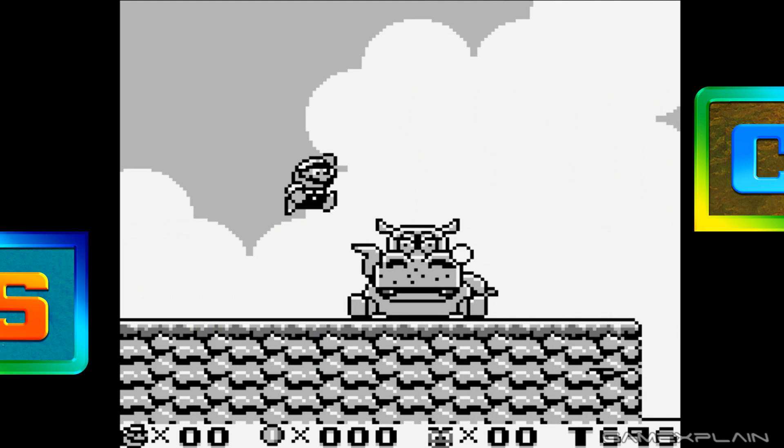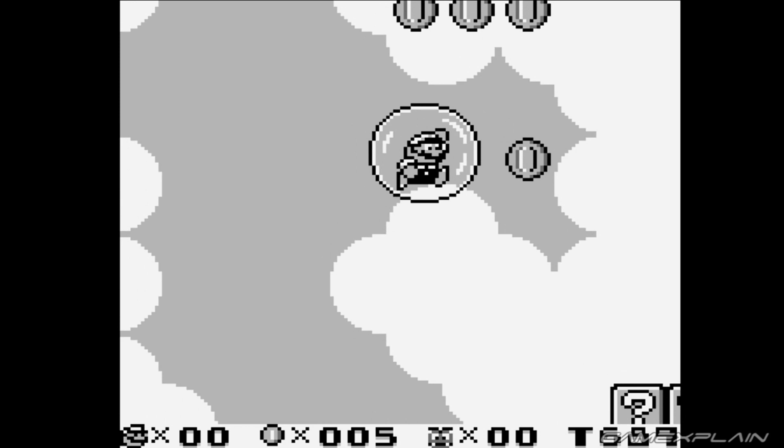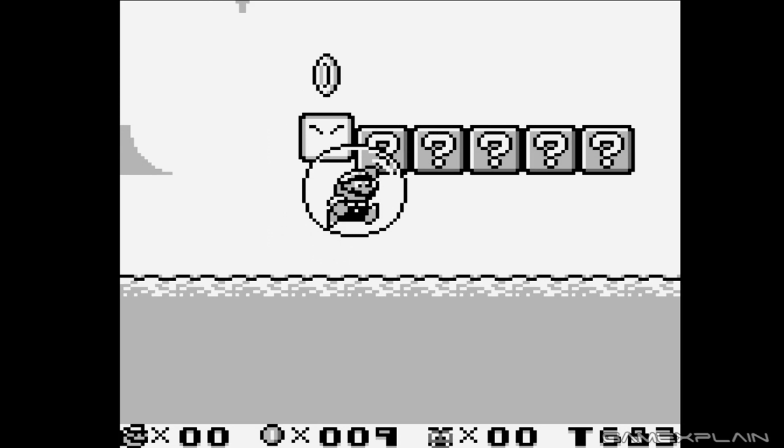Welcome to Cool Bits, where we point out our favorite small video game moments. A cool bit can be a secret, an easter egg, or just a small detail that really resonated with us. And this time, we'll be taking a look at a Nintendo Toy Secret in Super Mario Land 2: 6 Golden Coins.